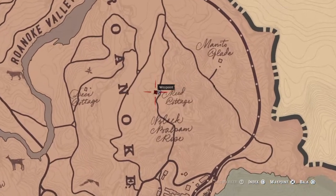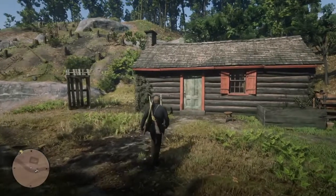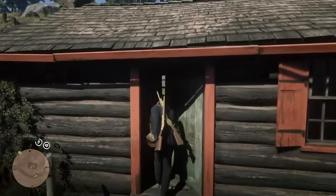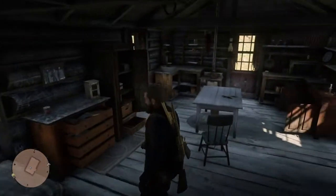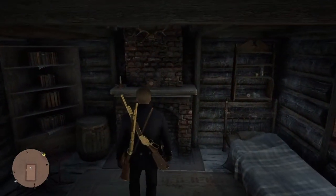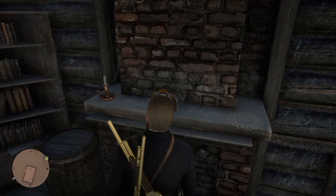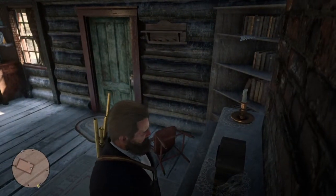You'll come to this little cottage, and this is where the map is located. So if you go inside and go to the chimney — I've already got the map at this point, but I'm just showing you for the purpose of it so you can see where to go. You go to the chimney and you'll be able to interact and stick your hand up there and grab it. So then you've got the map.